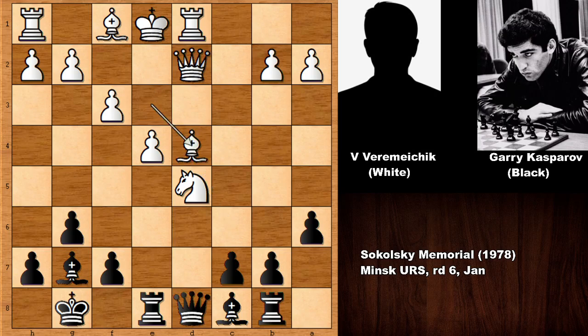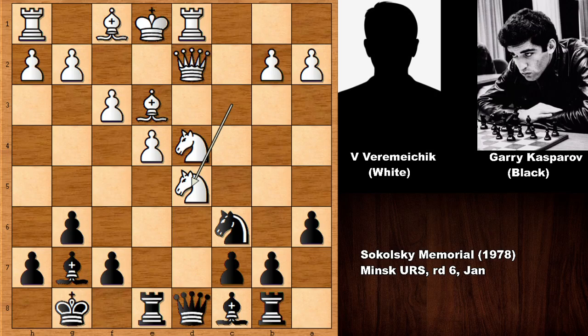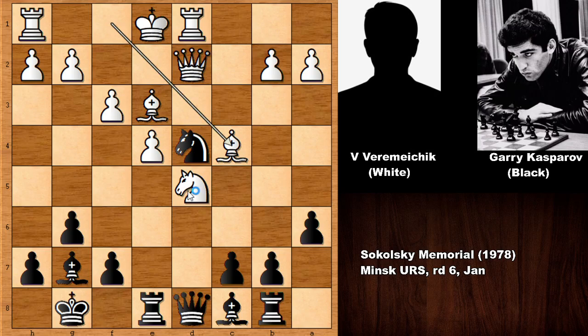In this position, if bishop takes on d4, then queen takes knight — the pawn is pinned — and we have this continuation: bishop takes on g7, queen takes queen, rook takes on d2, capturing the bishop. Actually black is doing okay and white is also fine. But in the real game we have knight takes on d4, developing the bishop, not capturing the knight and not allowing queen takes knight.